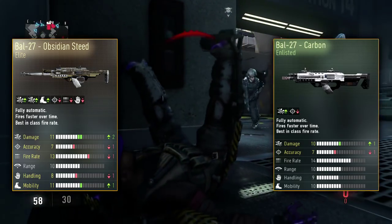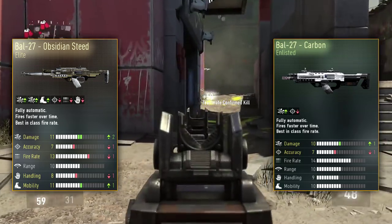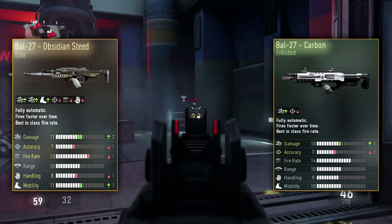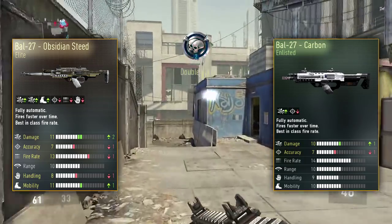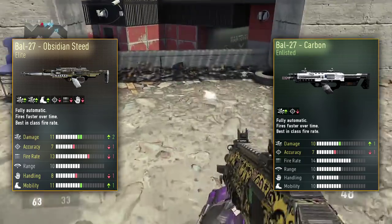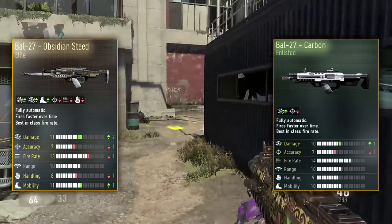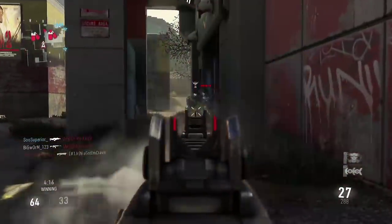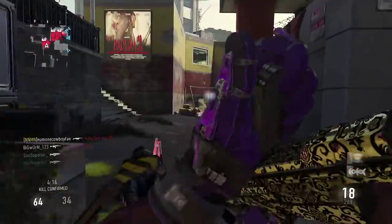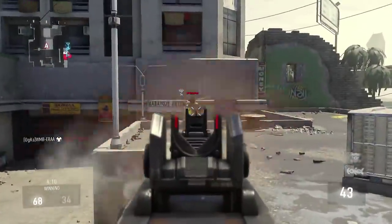It does have minus one ammunition, so it only has 26 rounds in the clip instead of 30 — you can just throw on an extended mag and it's not that big of a deal, just four bullets. You'll also notice the Obsidian Steed has minus one handling, where the Carbon doesn't have that. The minus one handling on the Obsidian Steed kind of sucks when you're trying to reload in an intense situation. The Carbon doesn't have that, so it has a lot of upsides, and since it is an enlisted weapon it's much easier to get.